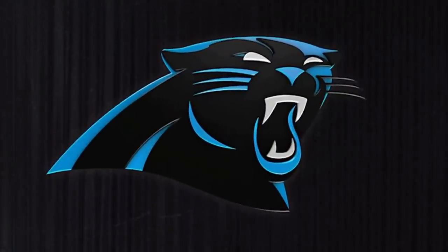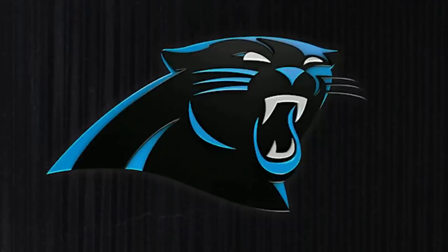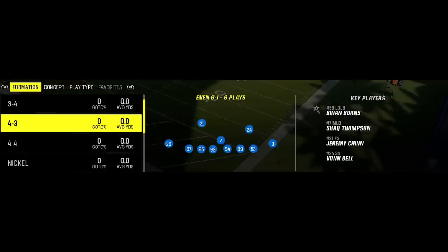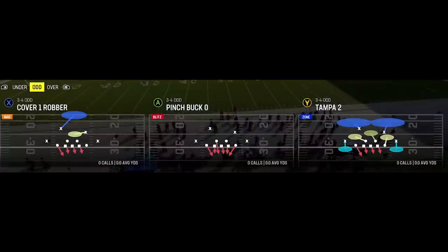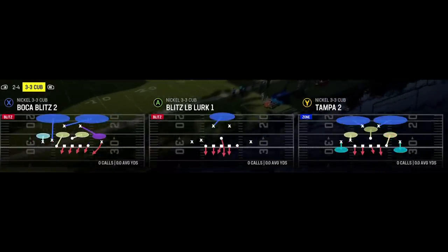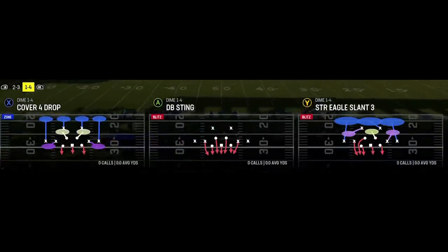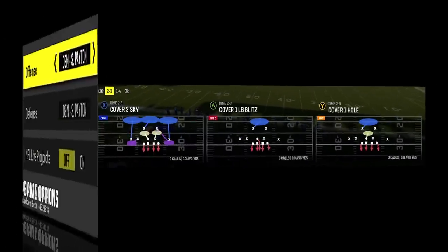Next up is the Carolina Panthers, which is an ebook I already have out — link in the description. Once again they have two of the best larger packages in the even 6-1 and 3-4 odd. You have to have the 3-3 cub to be on this list, and that's most important. They also have a good number of speed packages: the dime 1-4 as your nickel replacement, the 2-3, and the quarter 1-3-7.